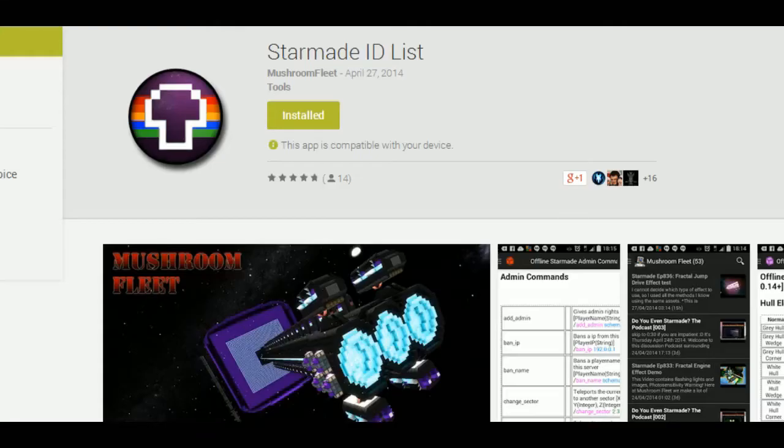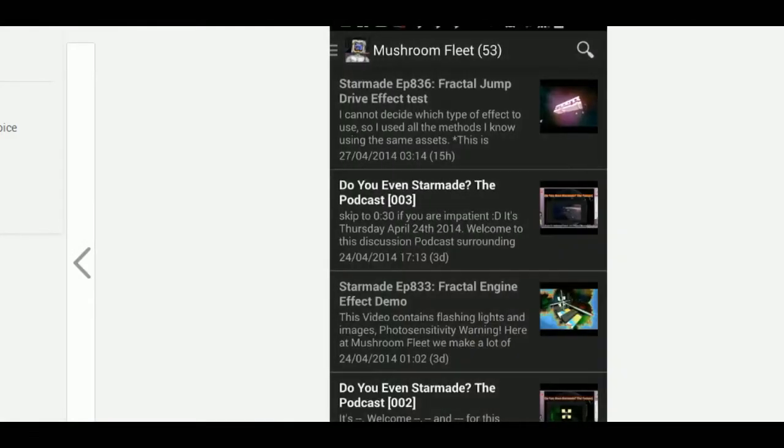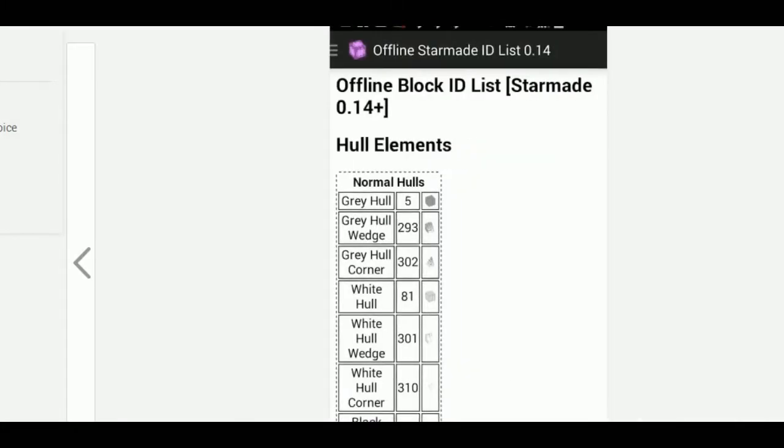Welcome back everybody. Today I just want to tell you a little bit about our latest companion app from Mushroom Fleet. This is the StarMade ID List — it came out on April the 27th and we've been developing it over the last week. It does have a complete list of admin commands, a complete list of the podcasts which we've been releasing, and of course the actual ID list in offline format.